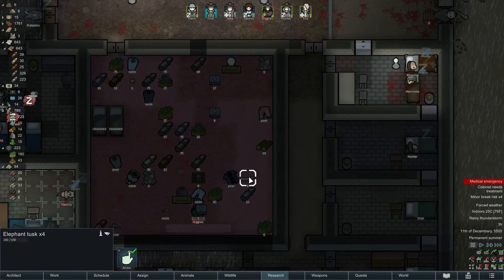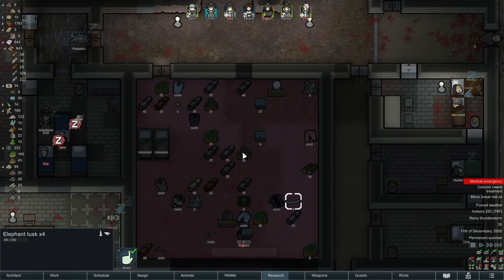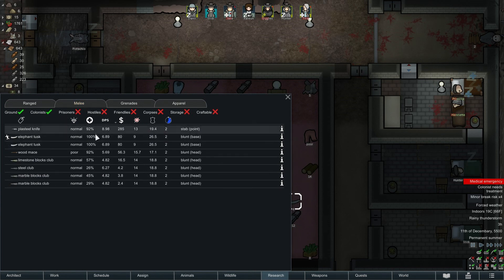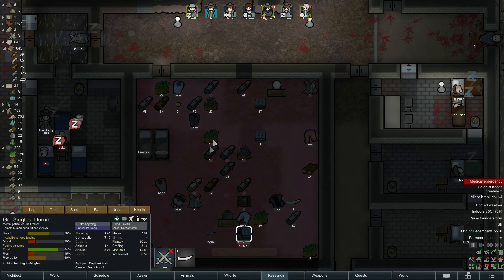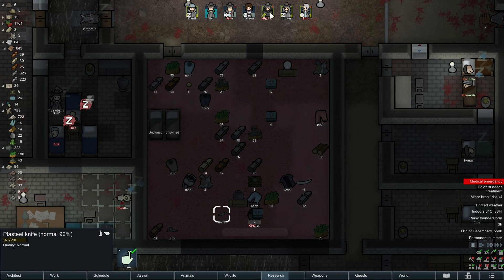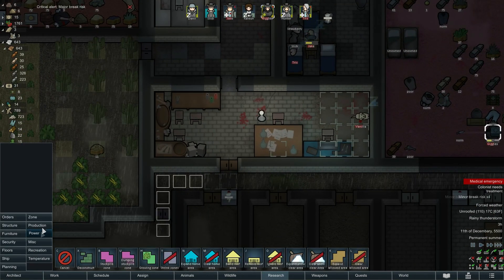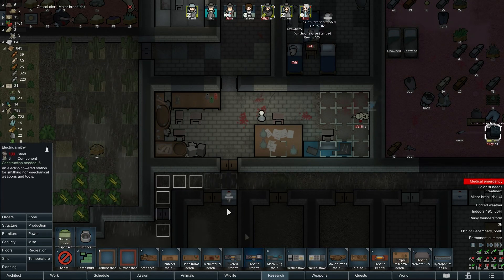The elephant tusk seems quite effective. Let me check — it's blunt. Ah, I see. So the plasteel knife is actually the most effective. I thought the elephant tusk would be better but it's really not. So I'll give her the plasteel knife. We've done tending to Giggles — come back and get that. Elephant tusks are no good. I'm going to set up a smithy — let's put you in there.